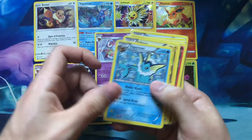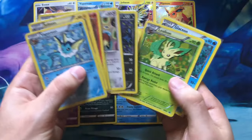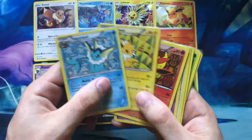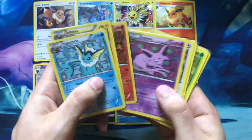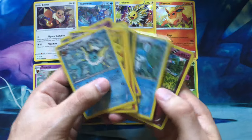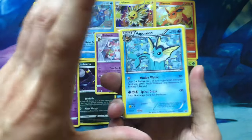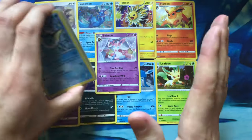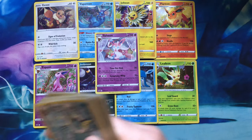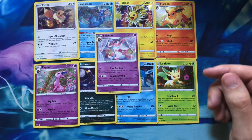There was a Black and White era Black Star promo set where you could get all the Eeveelutions, which was really cool. One thing I didn't like about that set was how all the cards followed a theme and then Sylveon kind of did its own thing. But you could get all those cards inside of a box, so you bought them all at the same time. With this set, every single card had its own release.